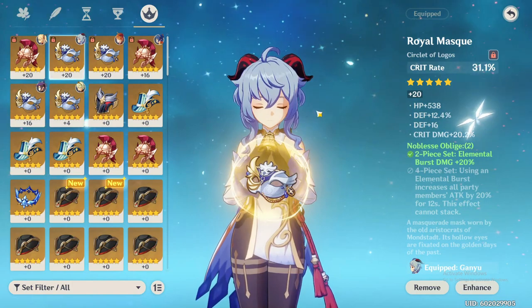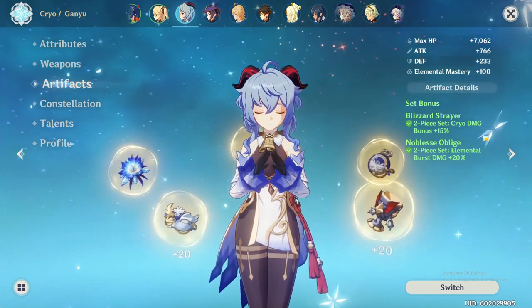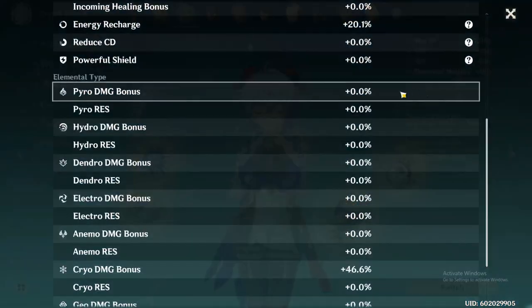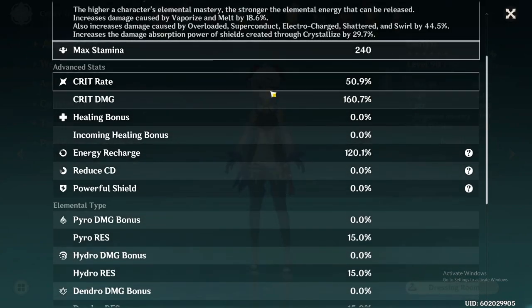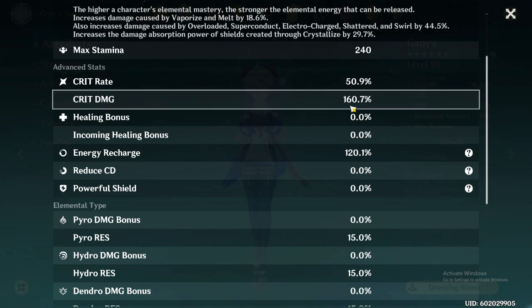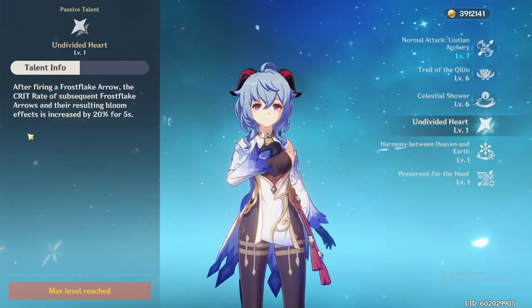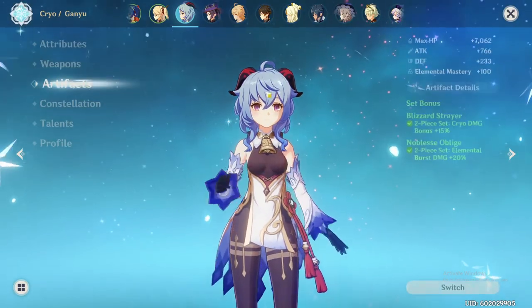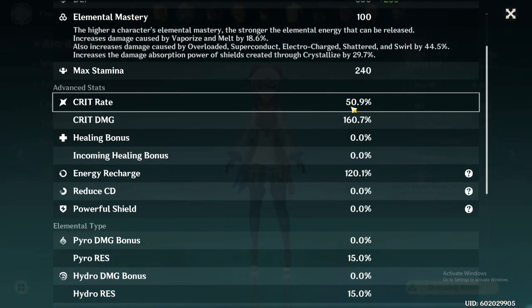Whether you run the 4-piece Blizzard Strayer or the 2-piece Noblesse Oblige combo, aim for total crit rate between 60 and 75% and crit damage at least two times higher than that. Keep in mind Ganyu's passive gives a 20% crit rate increase on her next frost flake arrow, so you don't want your base crit rate too high — ideally around 60% base so you hit around 80% with the passive boost.